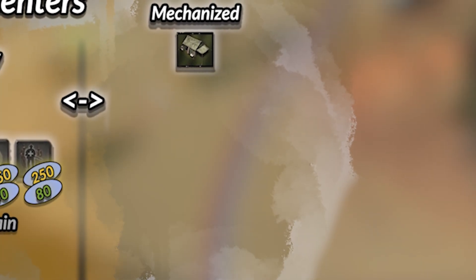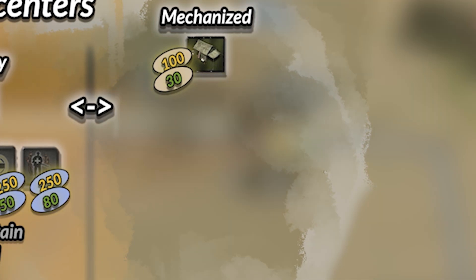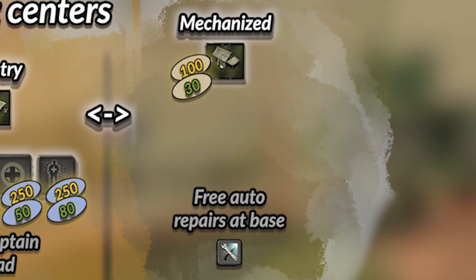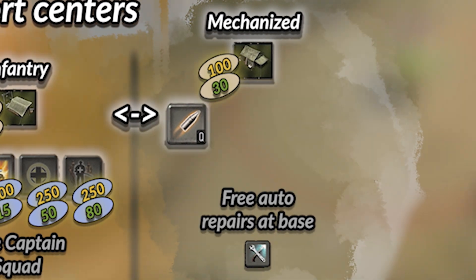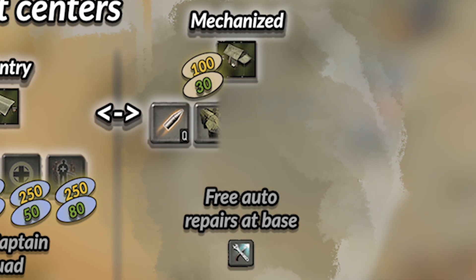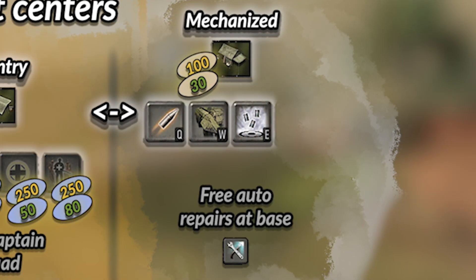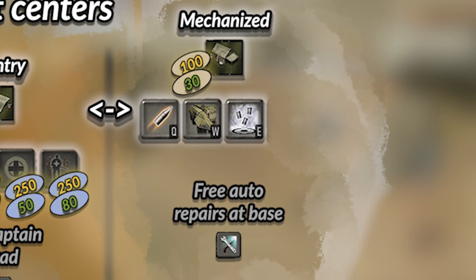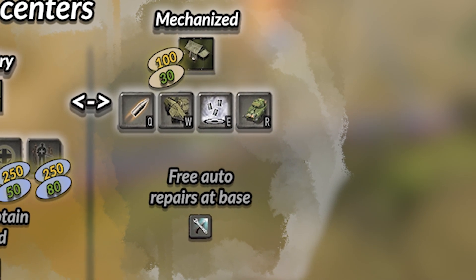The third and final support center, Mechanized, focuses on upgrading all your armor and vehicles in the US roster. It also has the added benefit of providing free repairs at your base, that will repair any close damaged vehicles. The upgrades in the Mechanized Support Center are: specialized munitions, which enables a new ability for every vehicle, such as HE shells, though it is dependent on the vehicle what new ability it gets; improvised armor, which increases the armor of all vehicles, including light vehicles; the smoke shell upgrade, which gives all vehicles smoke launchers, increasing their survivability as well as their offensive power; and finally, the final upgrade upgrades the M4A1 Sherman with a much stronger gun, allowing it to do better versus all targets.